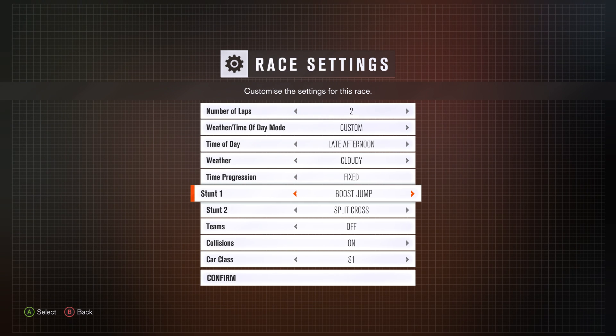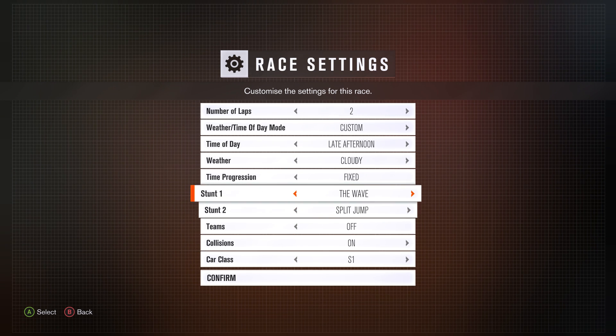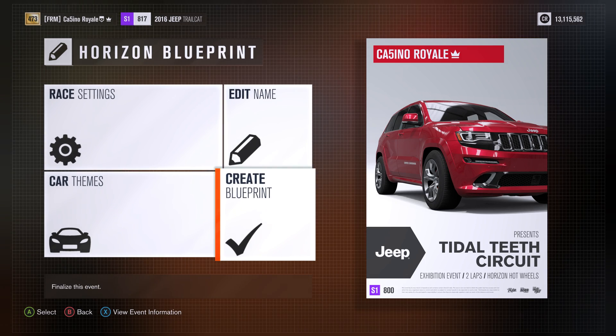I like having the choice of stuff. We've got a Jeep, so we've got to have the wave to test suspension, and then we're going to have the split jump because I do like the split jump as a challenge — it's something a little different for the car to tackle. We've got early afternoon with some lovely clear weather, and we're going to go for two laps to see how our Trail Cats fare.